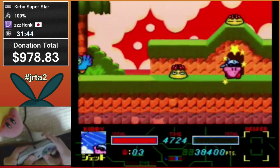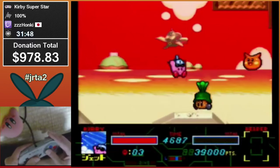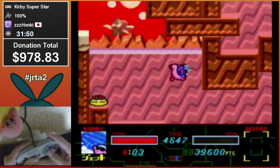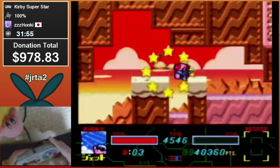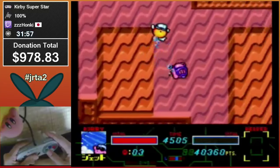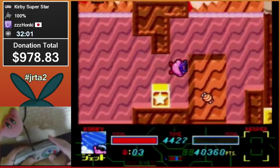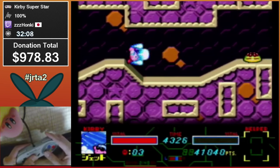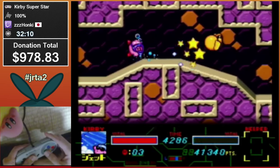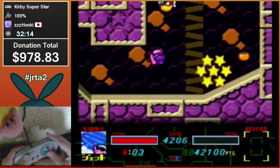That's a really cool bonk strat to get enough height to skip the mini-boss — that was discovered by Tesiro, who's in the chat. Full credit to him. You discover something, you get a shout-out. There's some cool movement through the water, and now another auto-scroll. The scary thing about this auto-scroll is that if you hit something and your power comes out, it's gone — nothing you can do — and you cannot get Jet back for a while.